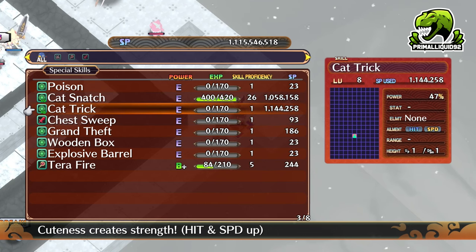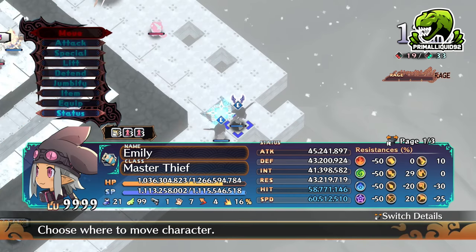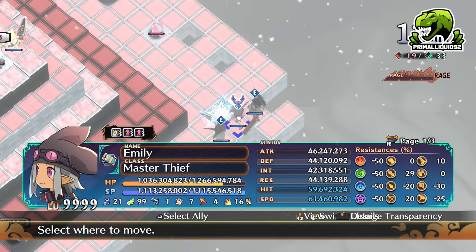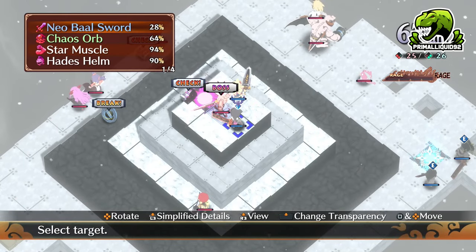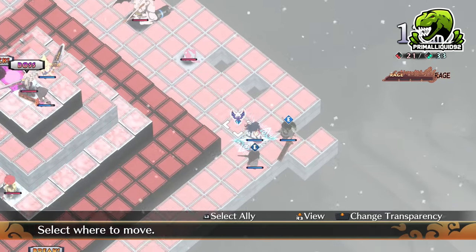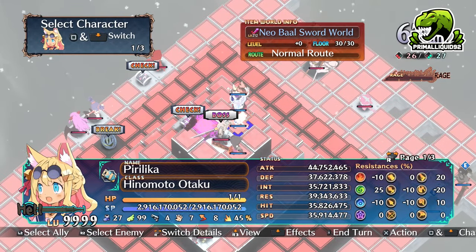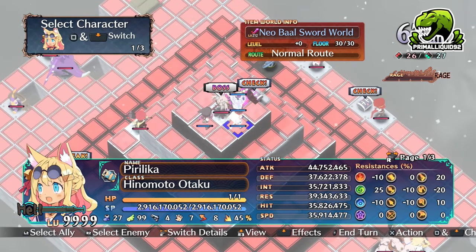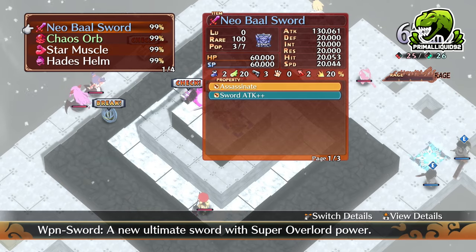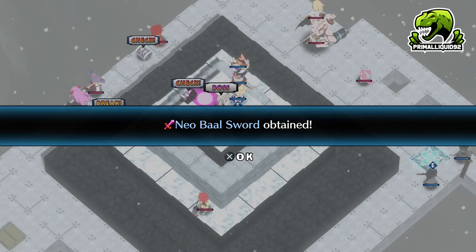Now we're going to use Cat Trick just to increase our hit and our speed. As you can see, we've just gained nearly 20 million hit and speed. Then we're going to bring a Maiko out and use Encouragement, which allows the thief to act again. Now, with our stat increase, we can steal a little bit — that's only with one debuffing unit though. Let's bring two more out, which is what I normally do. Normally I don't need to use the Maiko or the Celestial Maiden. Just using the three debuffing units is enough. Now the boss is only on 50 million stats, so once we use Cat Snatch, we have a 99% chance to steal. Obviously I missed on the first turn because that 1% did not like me, but we got the item.